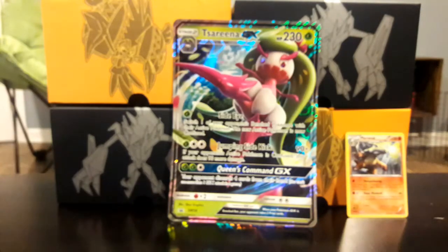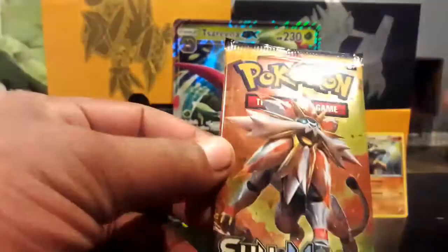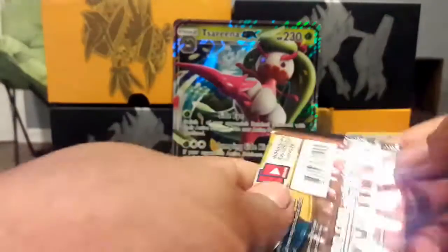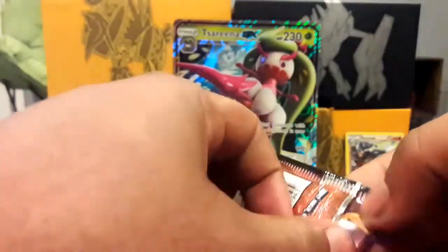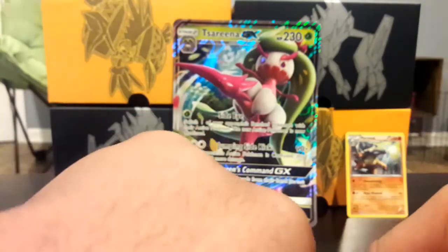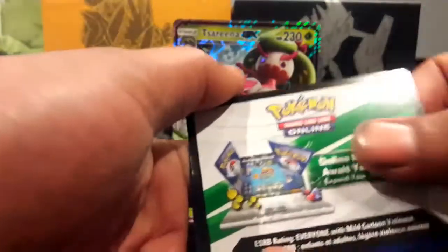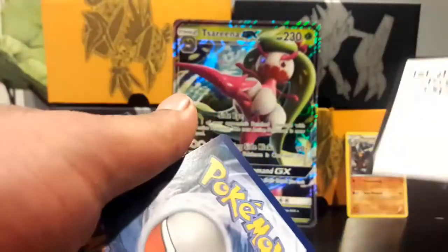Especially the Alolan Marowak form — they need to make that a card ASAP. Pokemon is missing out on money. I think they're just waiting for other forms, waiting to release Alolan Exeggutor, because that is just way too hot of a card to not try and milk money out of. Like if you put Alolan Marowak in a box like the Serena GX box, you're going to make mad money. Just because everyone loves Alolan Marowak. But let's move on. Serena GX box, what are you going to pull for us this time?